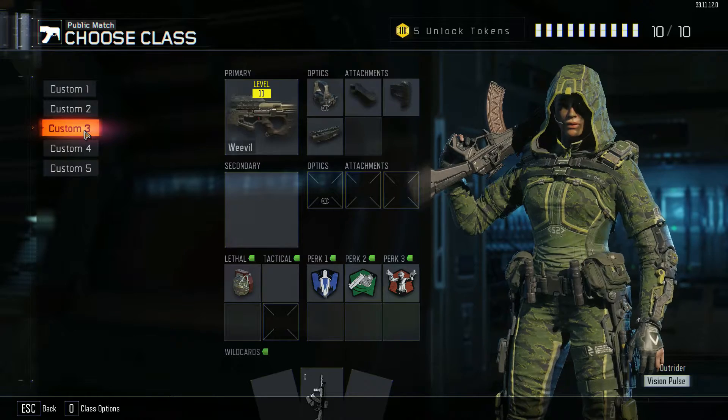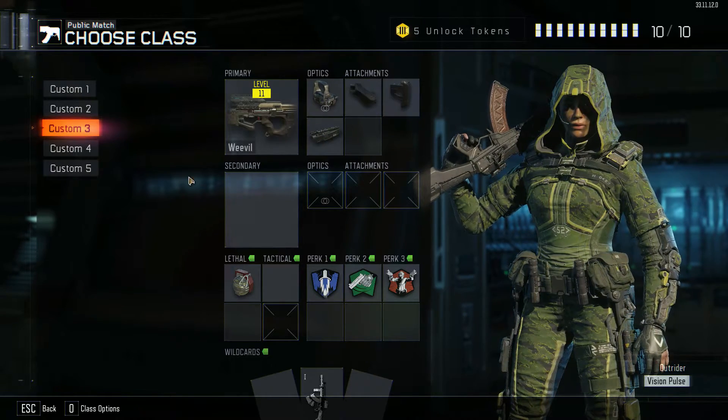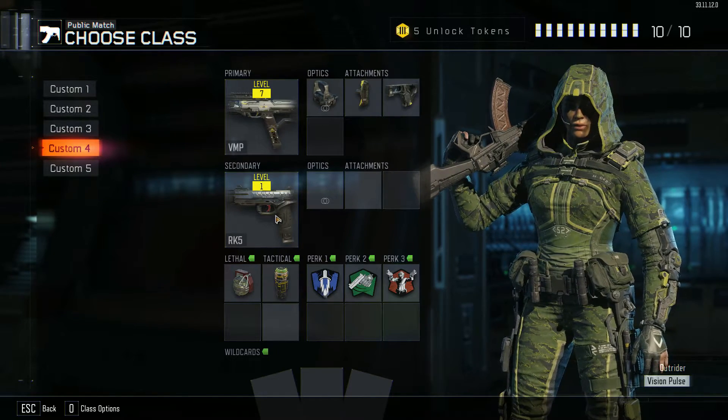The Weevil didn't quite stay as steady when aiming at longer distances, even with all of these different attachments, so that is why it didn't fall under this. But this is pretty much the best class right here. You can have pretty much any secondary.